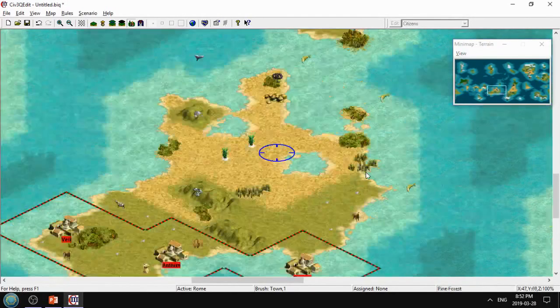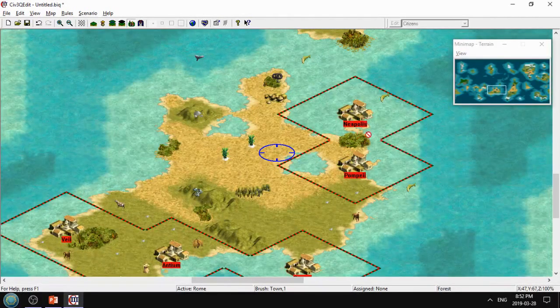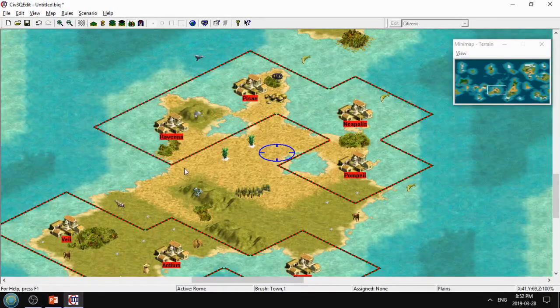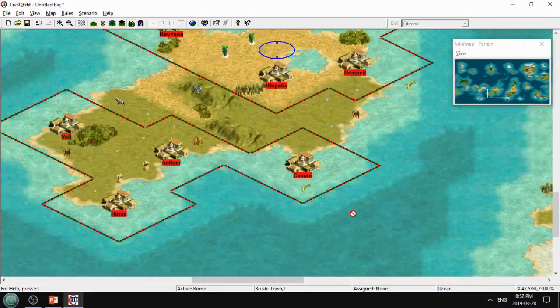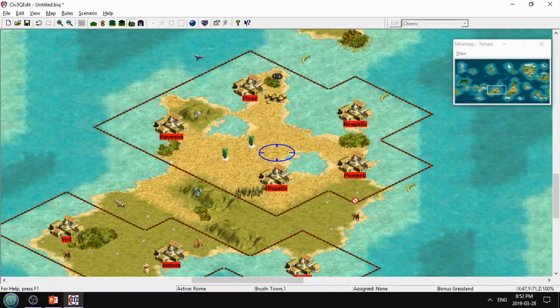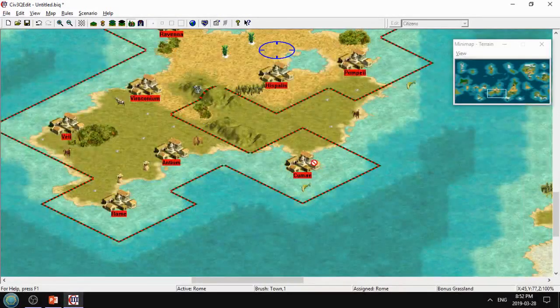Here's a case where we have to choose between the fish and the bonus grassland, and I think the fish is probably the better choice here. One here, one here. This is a good one because it's on the lake. I'd recommend planting two tiles apart here because you get both the fish and you get Pompeii to be on the lake. So we're going to want one here, one here. Now we've got some stuff in the middle - remember, we don't want to waste any tiles. When the borders expand, all of these tiles will be used except for the horses.